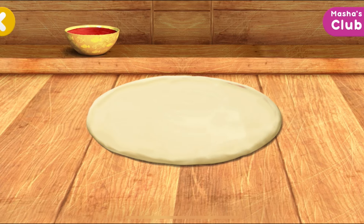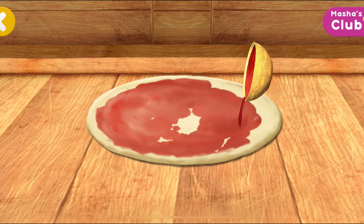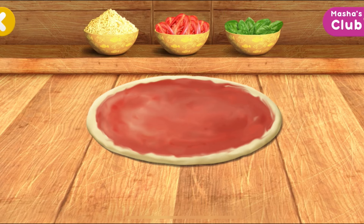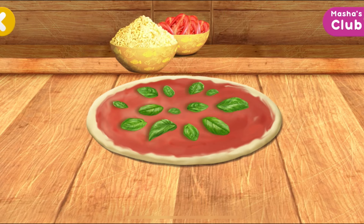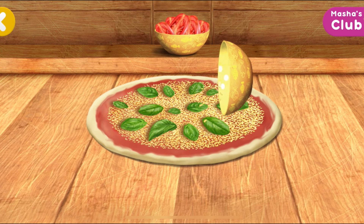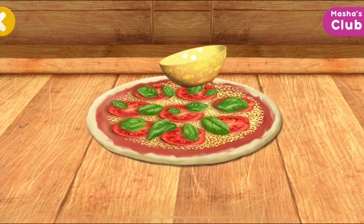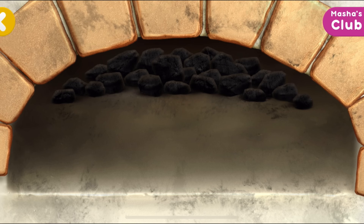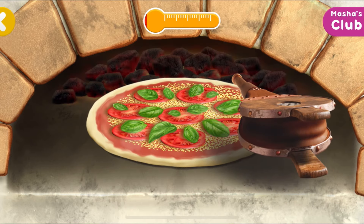Hurrah! It's starting to look like a pizza. Now it's time for toppings. Awesome! The pizza is almost ready. Now let's pop the pizza in the oven. Tap the screen for the pizza to cook faster.